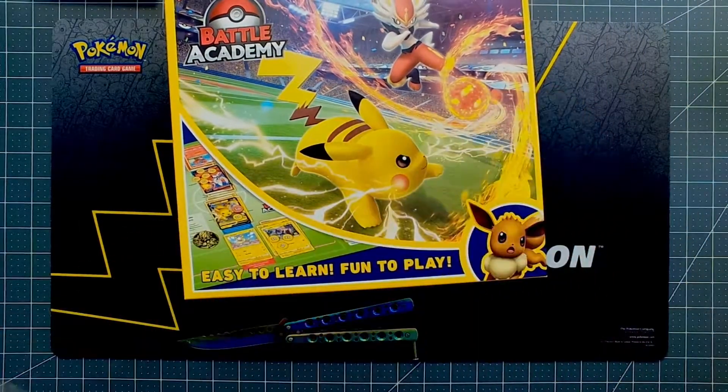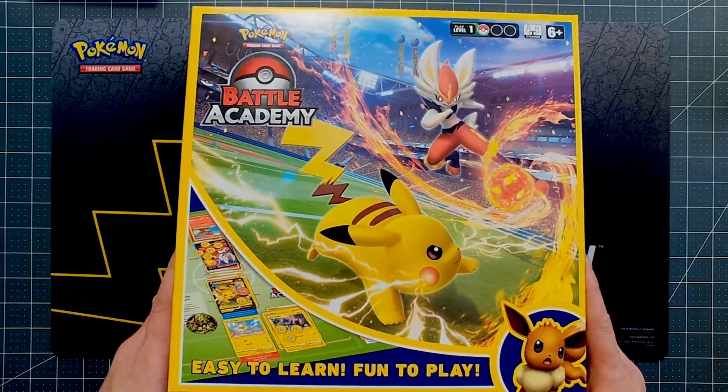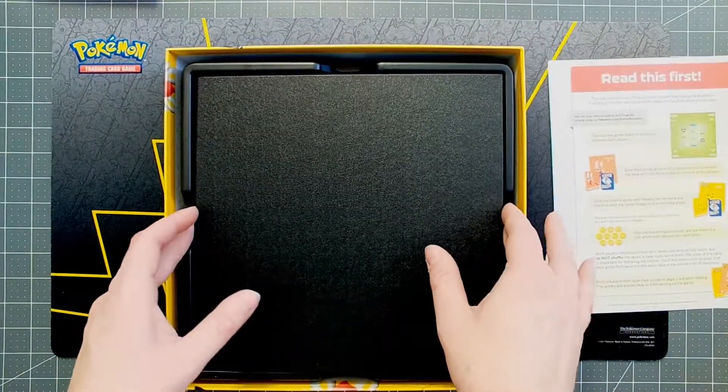It is a good learning tool if you are trying to learn. It gives you three decks, you get a bit of variety, a few different levels of play style. Last time it was Charizard, Raichu, and Mewtwo. This time we have Cinderace, Eevee, and Pikachu.